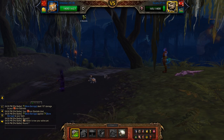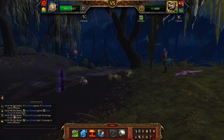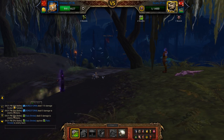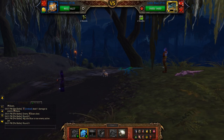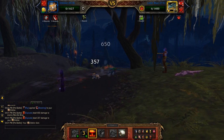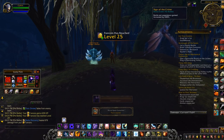I'm just going to Toxic Smoke here, then Storm Coil and Explode. Thanks to Toxic Smoke — not bad with Critter Week giving you double the experience.